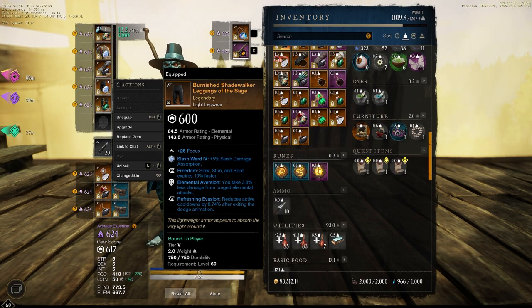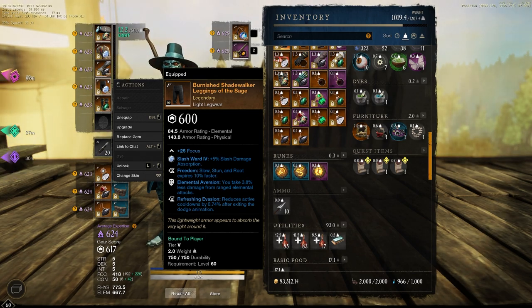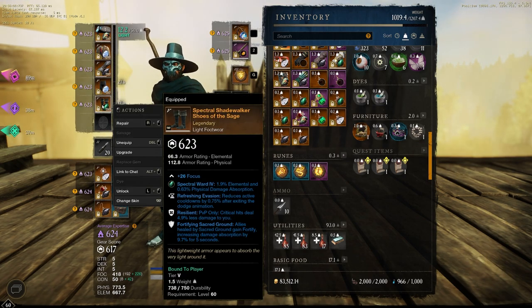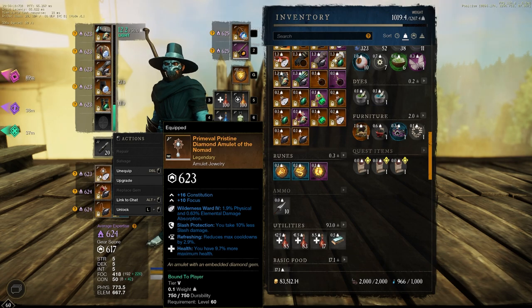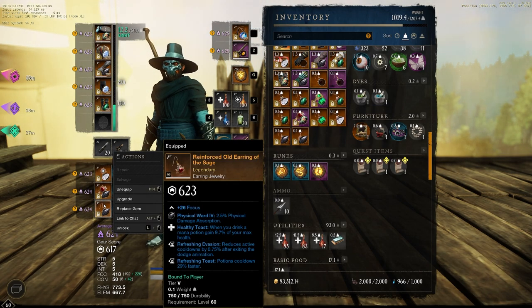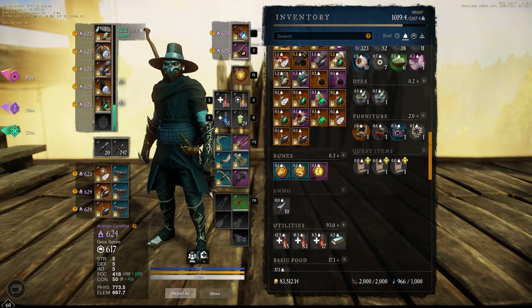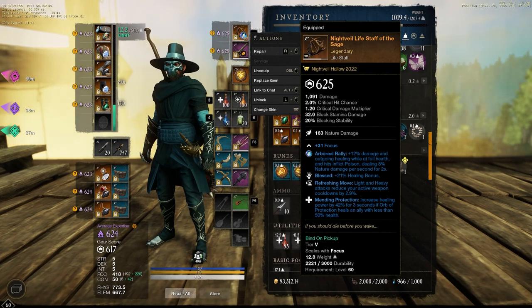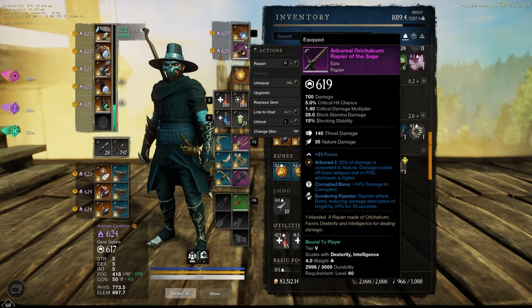This is going to be a Greatsword-slow, ice-skeleton-slow counter build. There are a lot of stuns and slows in this meta, so I want to build a Freedom set and test it out here. We have the Fortifying Secret Ground boots, the amulet, ring, and earring. Most importantly, we have the Blessed, Refreshing, Move, Mending, Protection life staff.